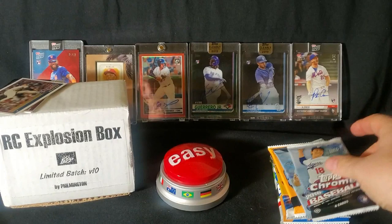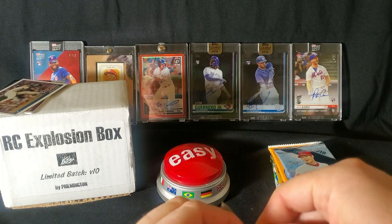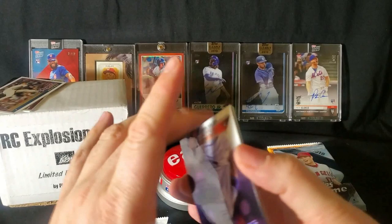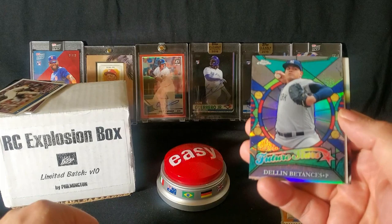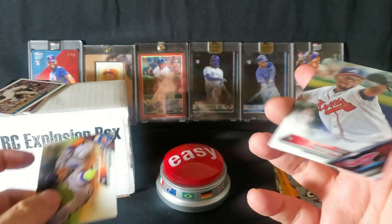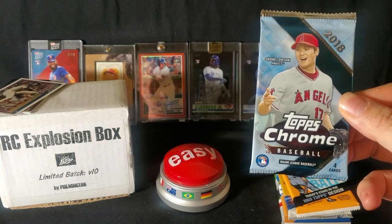2016 Topps Chrome. Looking for base cards of Corey Seager, Trevor Story, Trea Turner, Ketel Marte, and quite a few others. A lot of autos in here as well. Did get one auto a few months back — a decent auto — but have not had much luck with autos in the Rookie Card Explosion Box to date. There's a Chapman — pretty card. Dylan Betances. There's Cespedes actually making an effort diving into a base; that's something you don't see much from Yoenis Cespedes unless he's on the golf course.